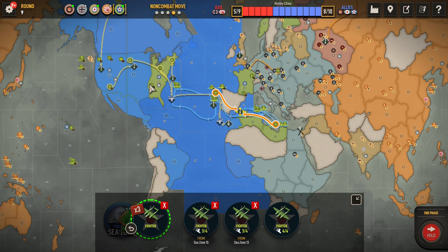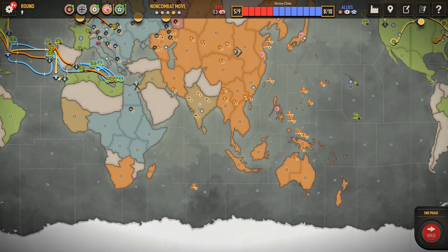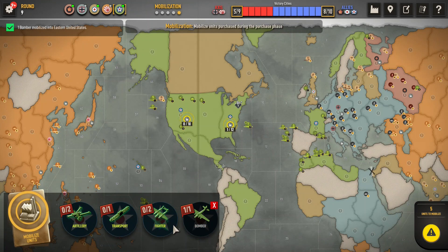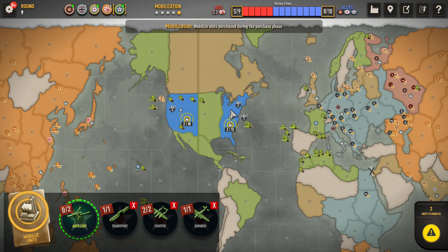We are not moving you, we are not moving you, we are not moving you. We already moved the transports, we already moved these. Done, done, and done. So we'll mobilize our units. The bomber - you know what, that's not where I want the bomber. I want the bomber in Western. I also want one fighter in Western, then we'll put another fighter in Eastern. The transport and the two artillery - let's send it over to Soviet Union.